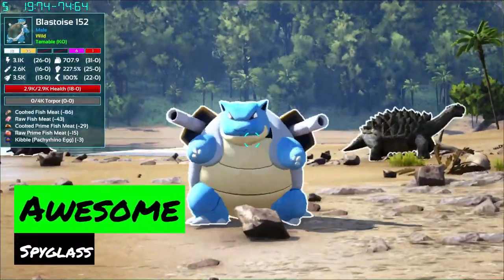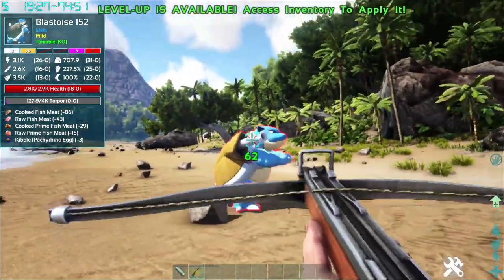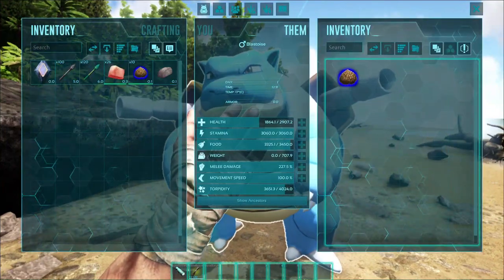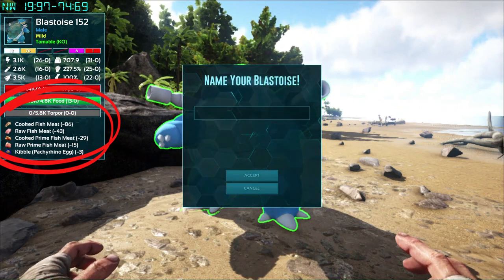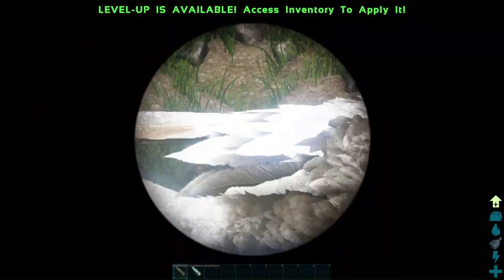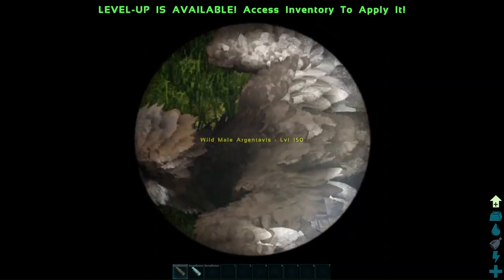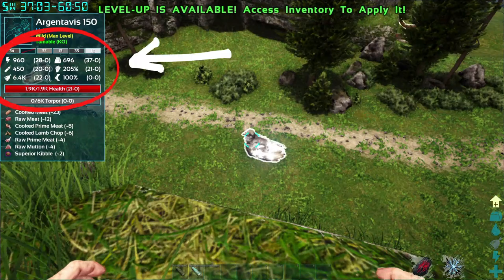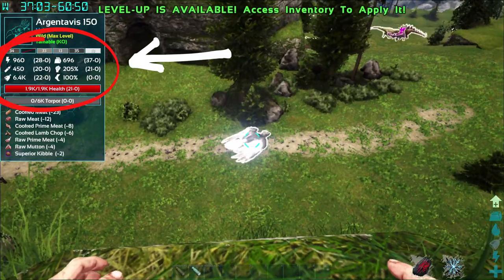First up, the Awesome Spyglass mod. This works just like your typical spyglass, except you will not only be able to see what level, but also which taming foods your dino prefers, and the amount based on the specific game settings. The biggest game-changing feature is that unlike the original spyglass, the Awesome Spyglass also allows you to see the stats as well as the levels, so you can make sure that max level dino you have your eye on is actually worth your time.